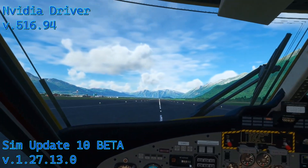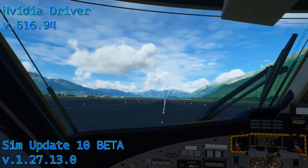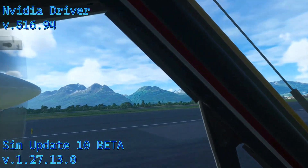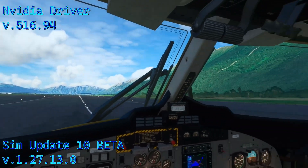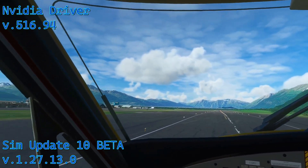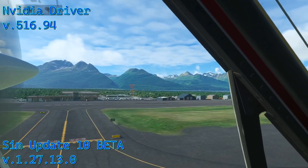We're sitting right now around Valdez, Alaska — this is the airstrip in Valdez, and I'm flying the DHC-6 Twin Otter. I love this plane, it's absolutely beautiful. It's going by so nice and smooth, and I've got great clarity on those mountains in the distance.